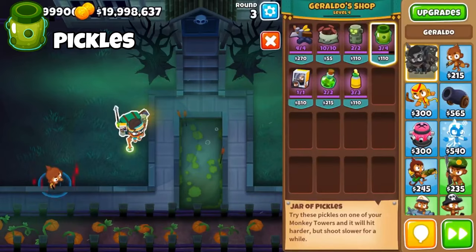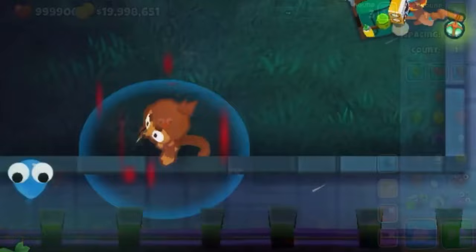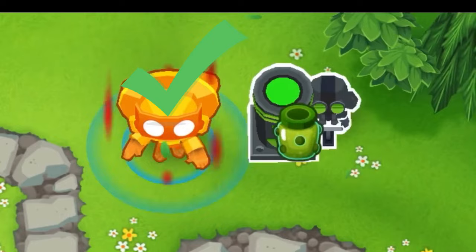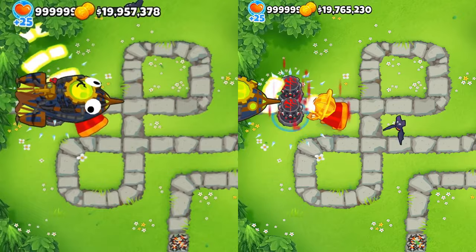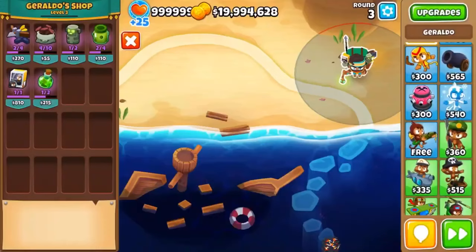The pickles are an extremely strong support item that can be applied to towers to give them plus 1 damage at the cost of a small attack speed loss. This means it's only worth applying pickles to towers that deal less than 5 damage. Overall, pickles work well on low damage, high to medium pierce towers and fast attacking towers, like Overdrives or Super Monkeys. It can also be noted that the pickle will give bonus damage to Ceramics and Fortified MOABs later down the line, making them even stronger.